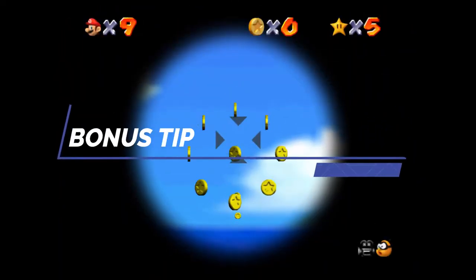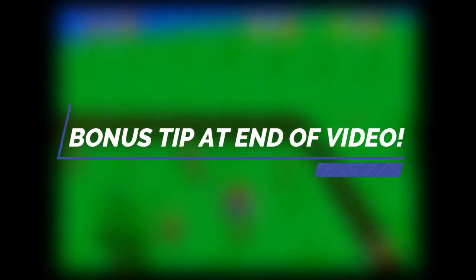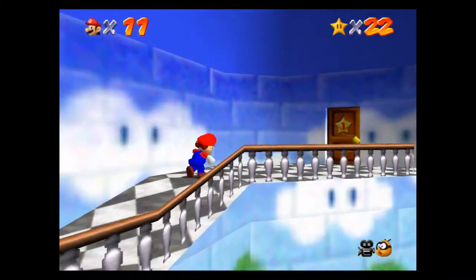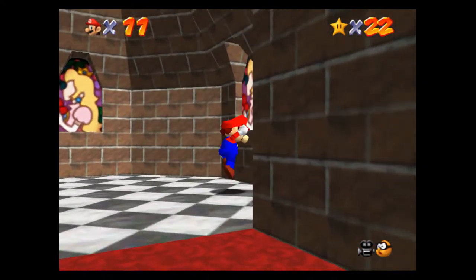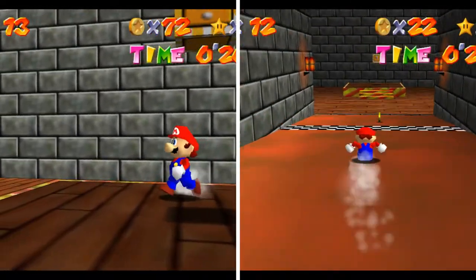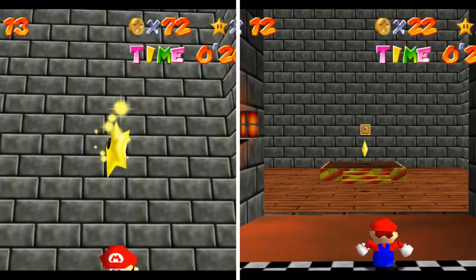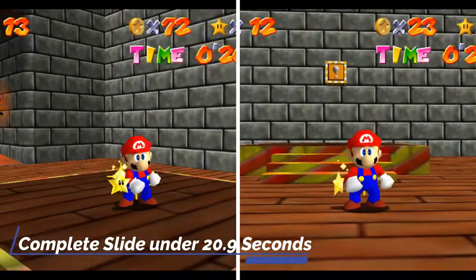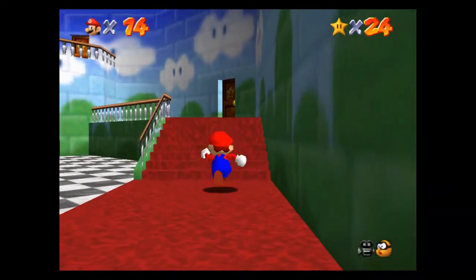And don't forget to stay tuned to the end of the video because I've got a little bonus tip that will show you how to beat the Wings to the Sky level without the Wing Cap. So now the next thing I'd recommend is go back to the lobby area, head upstairs and to the right, and you'll find behind that door Peach's Slide. In here you can actually grab two Power Stars — one for completing the level, and another for completing it in under 20.9 seconds.